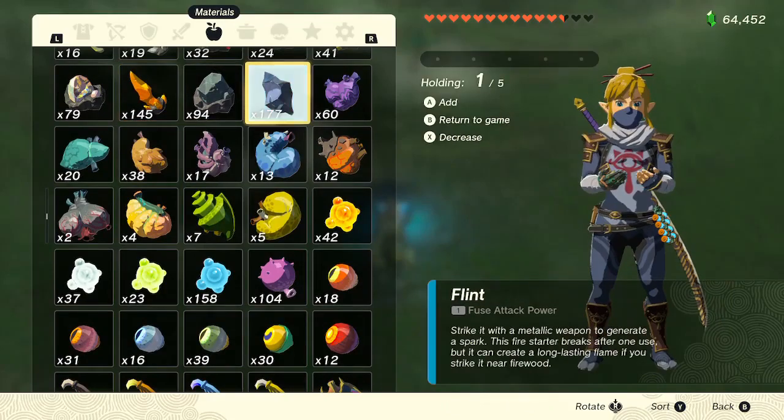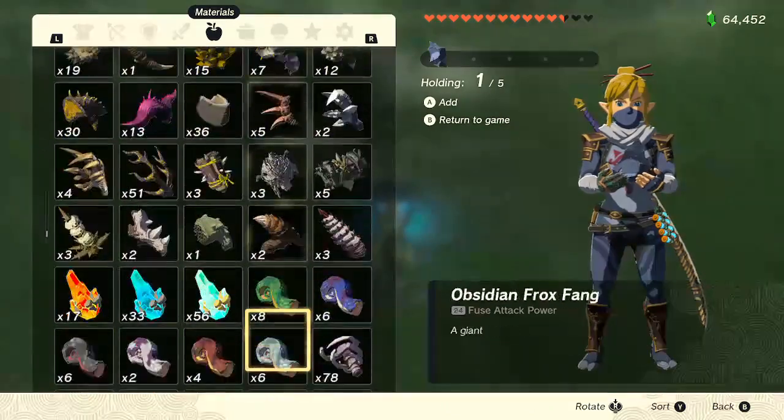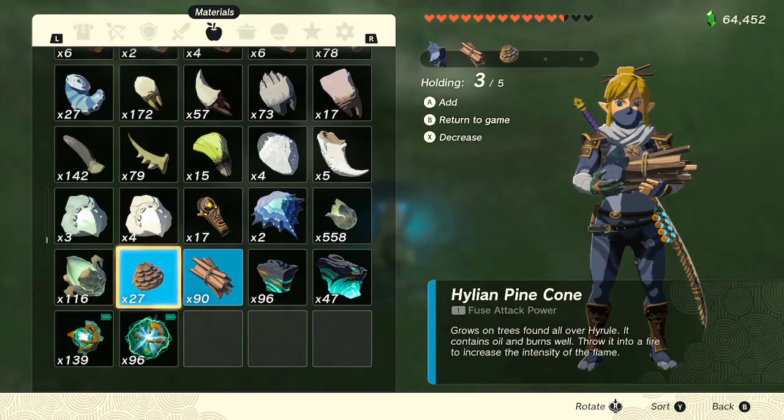You still have to spend a lot of time scrolling through your menu. If only there were some way to auto-select a bunch of items from the menu.